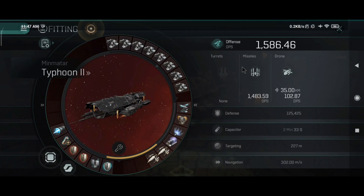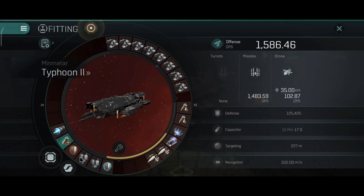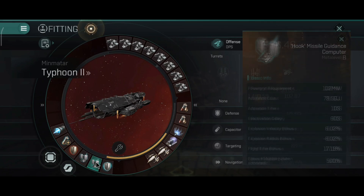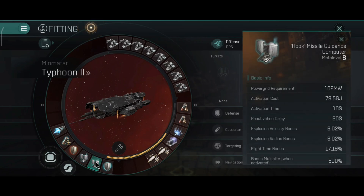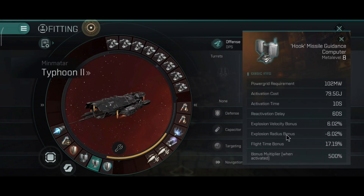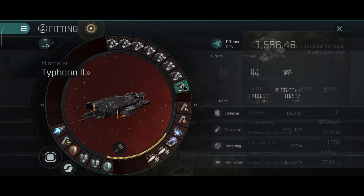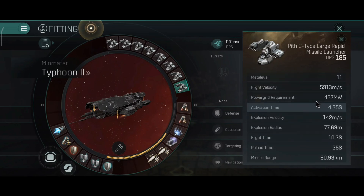The guidance disruptor will force an interceptor to actually get close to you in order to start doing some damage. And once an interceptor gets close to this ship, it's very much dead. The other fit I played around with is dual missile guidance computers - it gives ridiculous range on the RAPI missiles and of course other stats improve: faster explosion velocity, smaller explosion radius, and longer range.